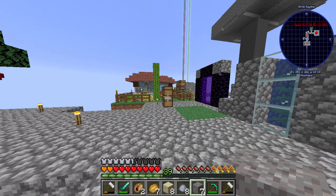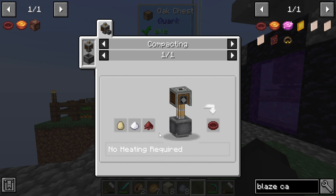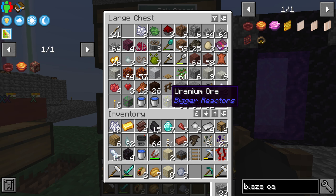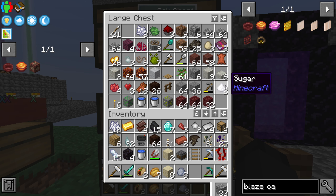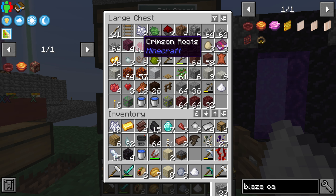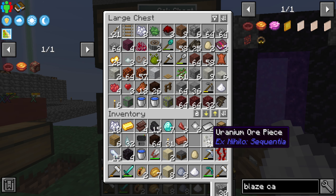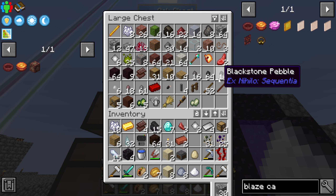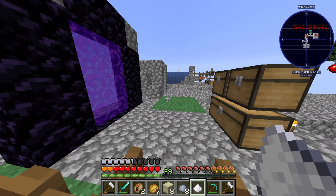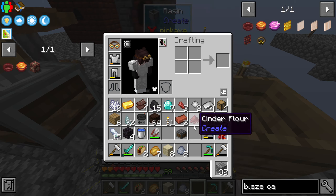That means we need more of that stuff. What are we looking for for blaze cakes? We need this, which needs sugar, eggs, and cinder flour. Okay so we need sugar. I do not have the inventory space for this at all. Crimson cactus, there's more gold chunks, there's another egg. And here's the cinderwraith stuff that we need. Now let's go make this real quick — boom boom, that's gonna press it down, and then the depot will fill up.